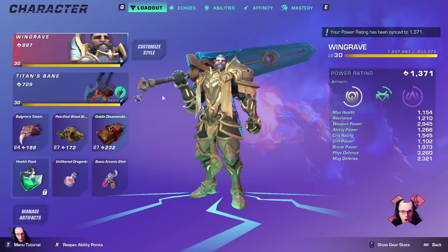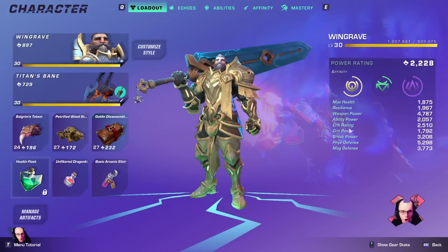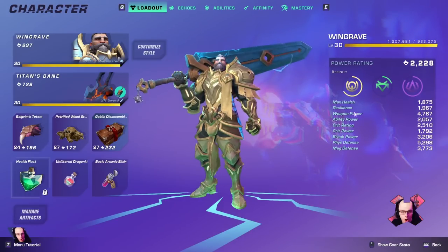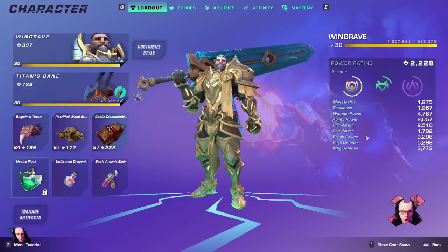Segueing from damage into the rest of our stats, let me give you an overall summary of our stat distribution. This build prioritizes weapon power first, then break power, and finally crit power and crit rating. For those last two you can go for more power over rating or more rating over power. Right now my weapon power is sitting at around 4800 and my break power at 3200. This is pretty crucial in terms of how fast we're breaking bosses and the damage we're outputting.